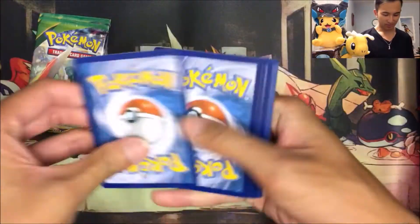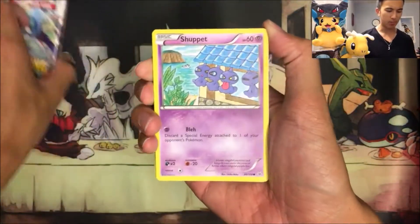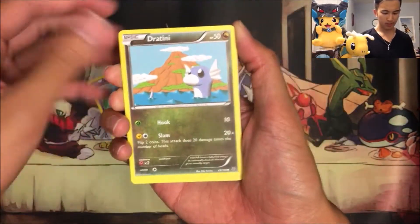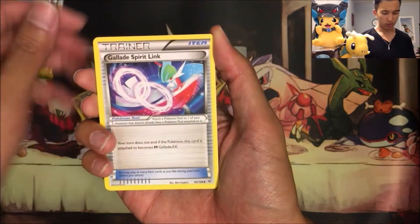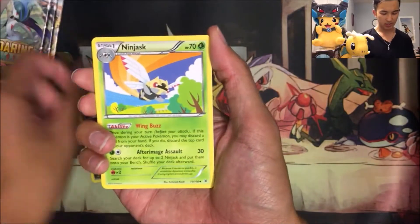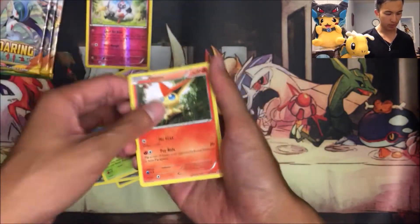You guys have this code card. We got a Shuppet, a Dratini, Clamperl, Hawlucha, a Wingull, Gallade Spirit Link, Shuppet, Ninjask, a Reverse Uncommon Klefki, and a Victini Normal Rare.